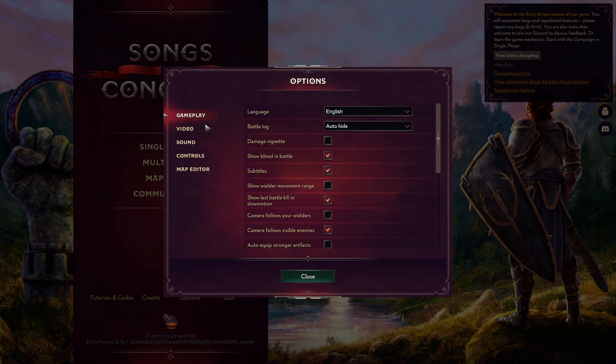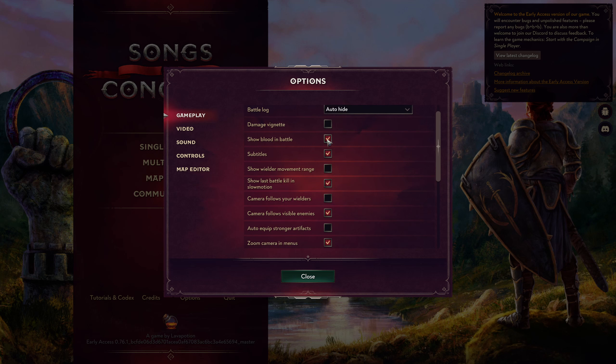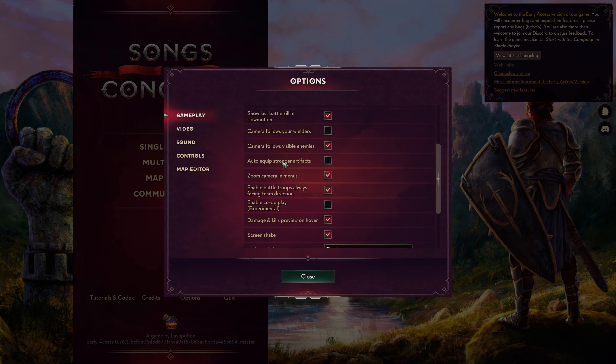Getting back into the settings, let's start with gameplay. The first tab, language, supports a variety of languages already, which is always awesome to see. There is a battle log which I have set to auto-hide, which is the default. All of my settings are currently at their defaults. Show blood in battle — to be honest, there's not a lot of blood. Show wielder movement range is something I'll demonstrate when we get into the game — I think it's useful to turn on.